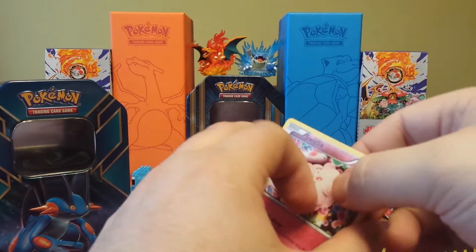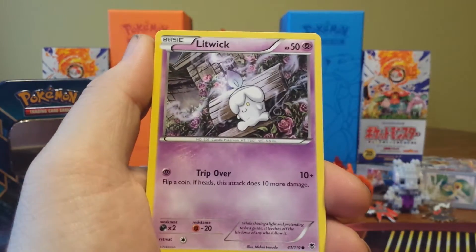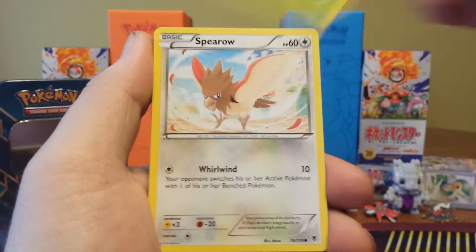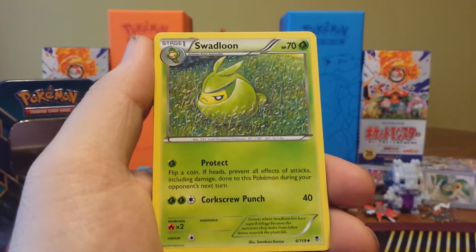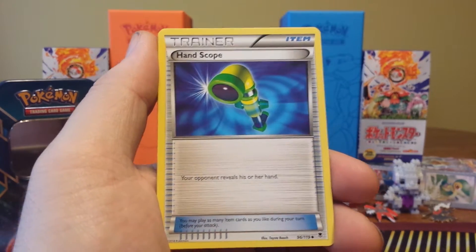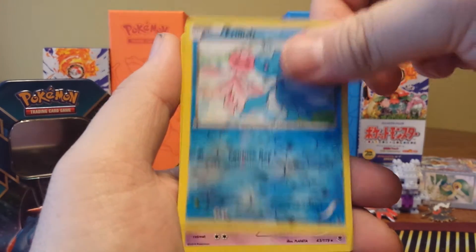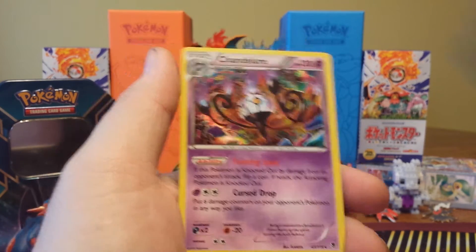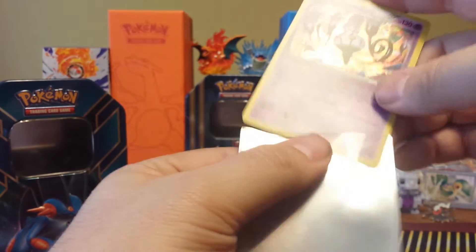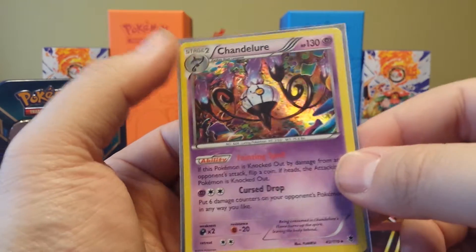Alright, moving on to Phantom Forces with a Swirlix, Litwick, Yanma, Spiro, Crabby, Enhanced Hammer, Swadloon, a Versus Seeker, Frogadier, Scope Lens, Furfrosh, and a Chandelure Holo. We got a holo, guys — we'll take that, we'll get a sleeve on that one.